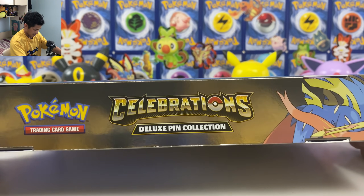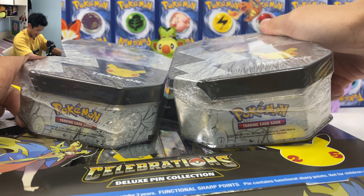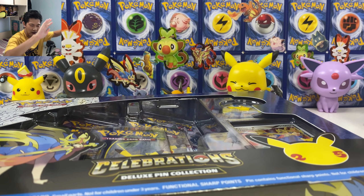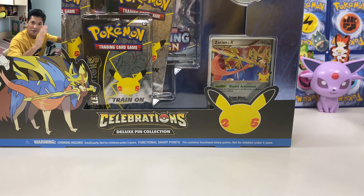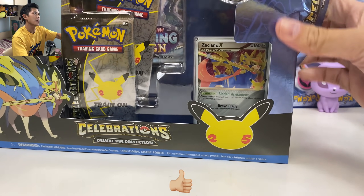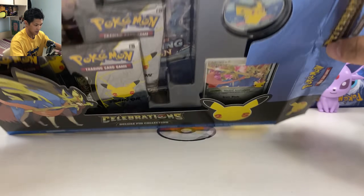So this is the Sarcian box. We also got the tin — the Dark Sylveon tin and the Lance Charizard tin. We can open everything in today's video, so let's do this. Let's not waste time. If you enjoyed the video, please don't forget to hit the like. In the previous video we also opened the Pikachu Union box, so if you haven't watched that, please go check it out as well.